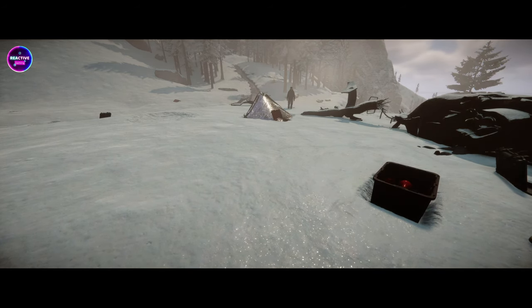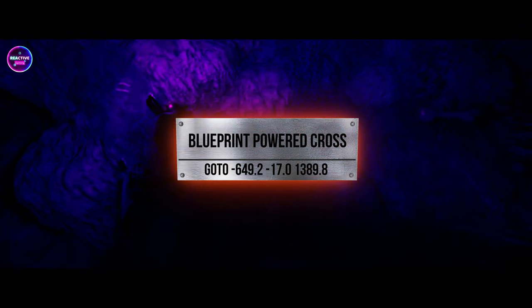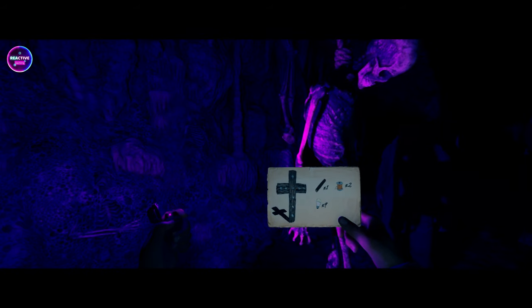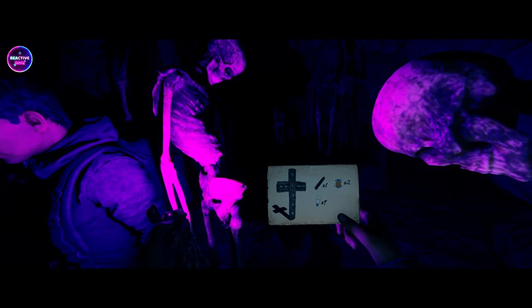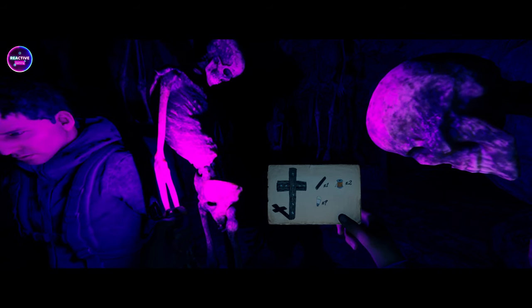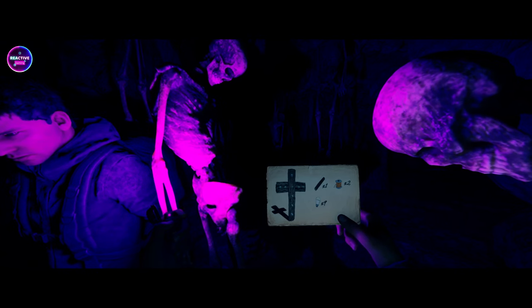The first one is the powered cross. It'll land you right underneath it, as promised. Every single blueprint will have the coordinates on the screen and in the description. There will also be a map of every location towards the end of the video if you'd prefer that over coordinates.